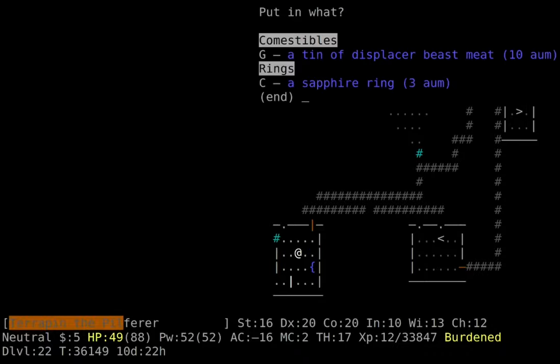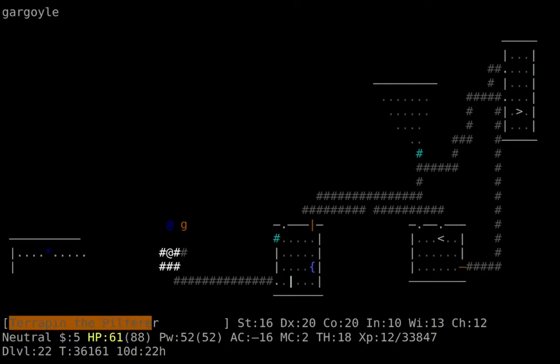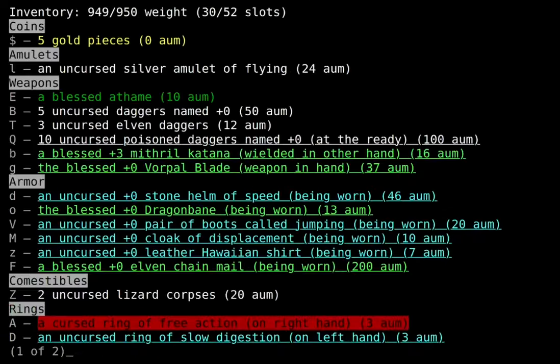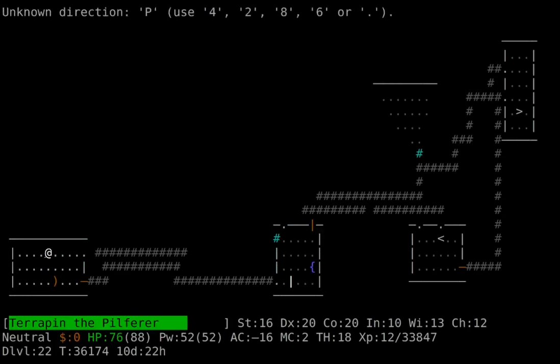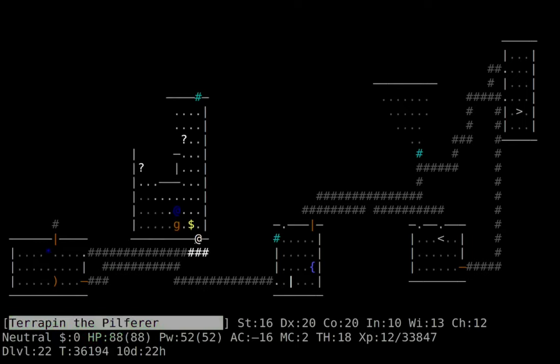That was the Displacer Beast — it's a feline with reasonably strong attacks and fast like most felines. It also has displacement, which is either not very important or really bad depending on your exact positioning. In that situation it was a non-factor, but it was still pretty scary with just normal attacks. I believe eating their corpses gives displacement for some amount of time. I tended the corpse in case I want that later. Currently I'm wearing a cloak of displacement so I'm always displaced, but in the future I'll probably trade that out for something else.